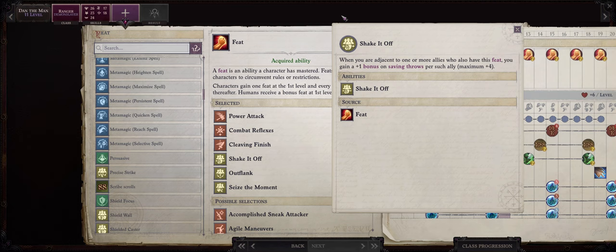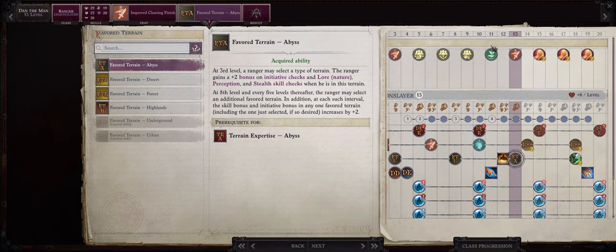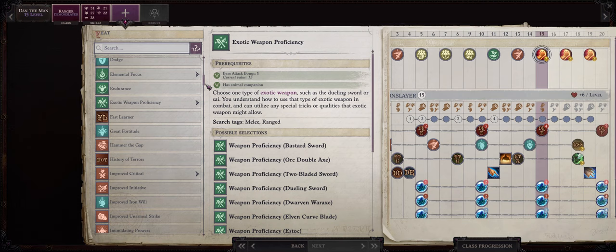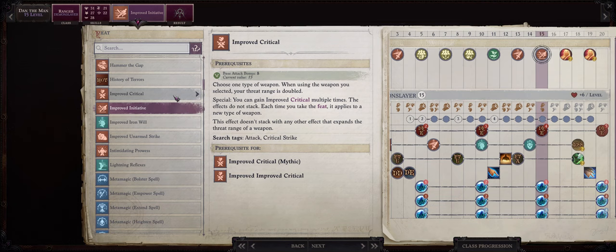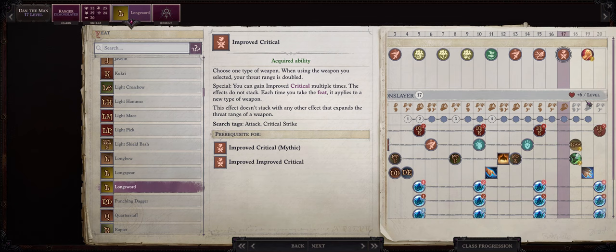Level 13 is when I would pick Improved Cleaving Finish, and also Favorite Terrain: Abyss, because at this point we'll soon be reaching chapter 4 which takes place there. At level 14 we get another combat style feat — the ones we have left don't really matter that much, I'll pick Toughness just for more hit points. By level 15 I would pick Improved Initiative, as I do like going first, and at this point in the game enemies start having way higher initiative. You can also go with Improved Critical: Long Sword earlier if you prefer.